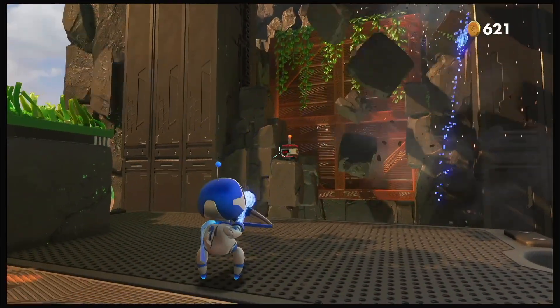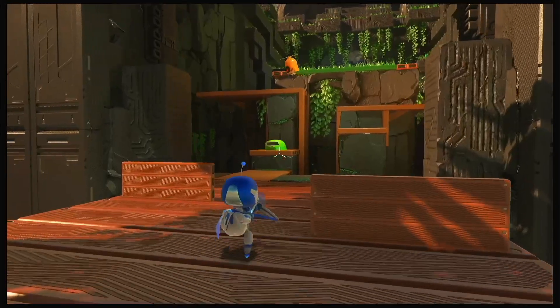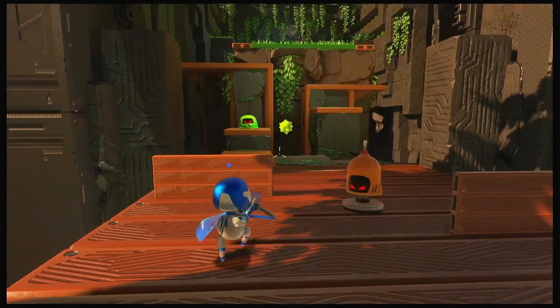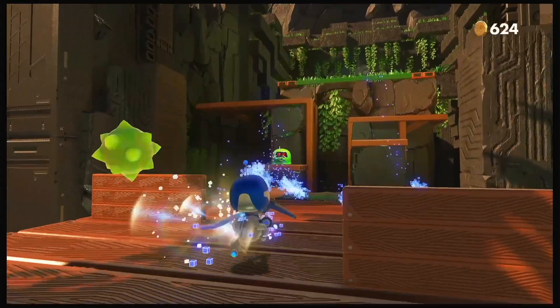Once you've got the arrow, you need to shoot open the gate. These green things are the spitters. Once they fire their green spitter, you just need to fire one with the arrow and then you'll get the trophy ready for the Proving.